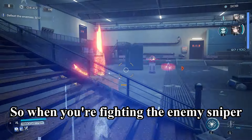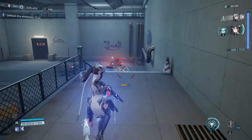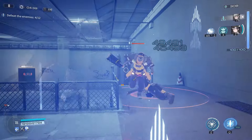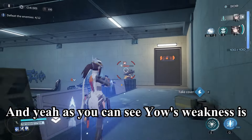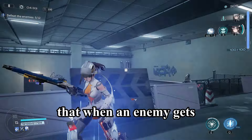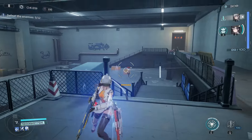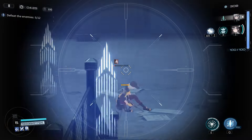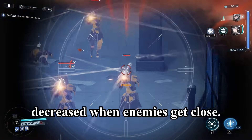When you're fighting an enemy sniper, just blow up their gas tank. As you can see, Yao's weakness is that when an enemy gets too close it's hard to aim — but that's more of a skill issue. Her damage is also just decreased when enemies get close, which is a built-in mechanic.